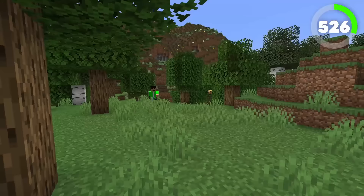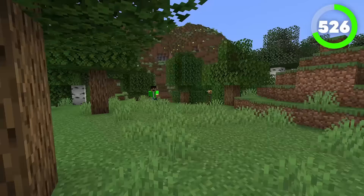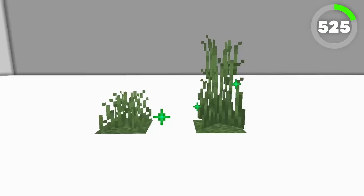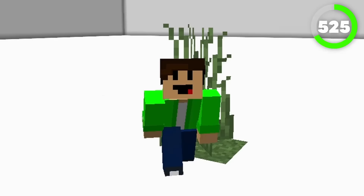Number 526 is grass. You'll see this block everywhere while adventuring the landscapes of Minecraft. It's a simple, effective decoration block because it's grass, and it adds a nice aesthetic touch to all of the grass biomes. Number 525 is tall grass. This is the second variant to grass that is two blocks tall. Decoratively it does the same job as grass, but it's two blocks tall — just as tall as the player — and you can walk through it.